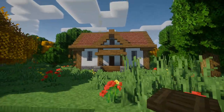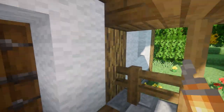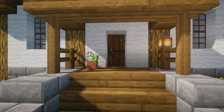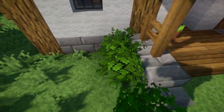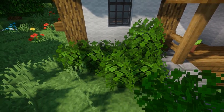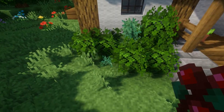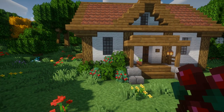Next we're going to go around to the front of the house and add some details there. On this little porch in the front I'm going to place a lantern on one of these fences. Here I'm going to place a flower pot and then a button next to the door as a doorbell. All around the house now I'm going to add bushes — we'll start right here, and if you want you can replace one of these leaves with a grass or dirt block. I'm going to place a berry bush on it, add a little bit more detail, and then add some berry bushes around the leaves.